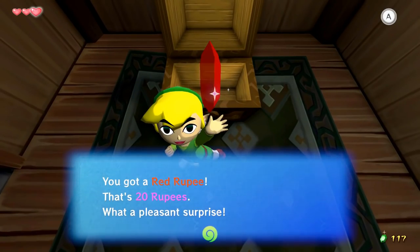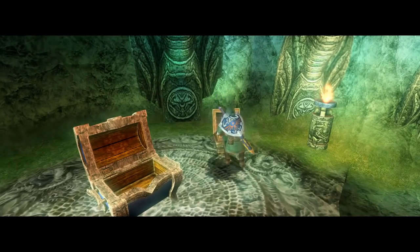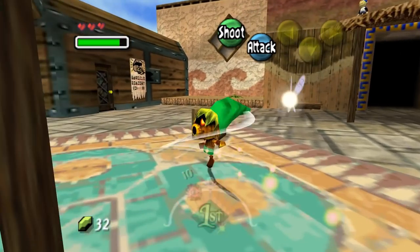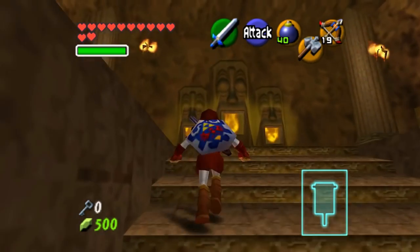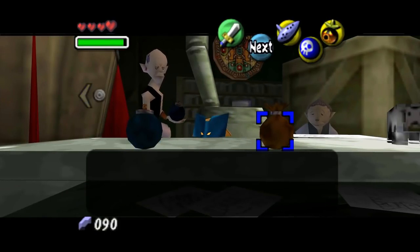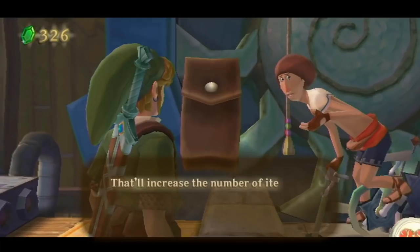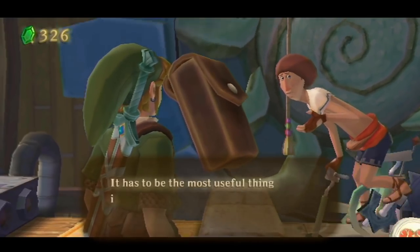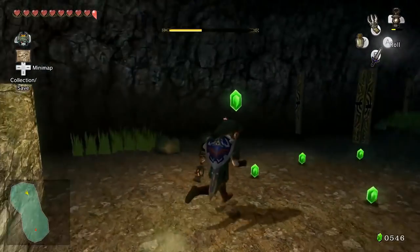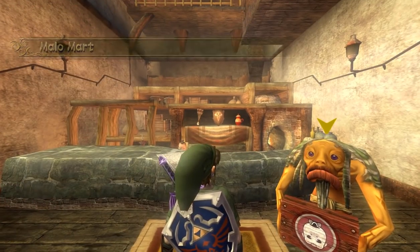Rupees are everywhere in the world of Hyrule. You can find them in the grass, by smashing up some pots, and many other places hidden across the world. However, for those of you who have played a few Zelda games, you might have run into one common issue: having tons of rupees but nothing to spend them on. Of course these games all have their fair share of shops, but most of their inventories consist of consumable items that can easily be obtained for free elsewhere, while the selection of useful and exclusive items a player can spend their money on is usually quite limited. A currency only holds value when the exchange of it can properly benefit the buyer, but if there's nothing useful to spend your money on, then where is the value?